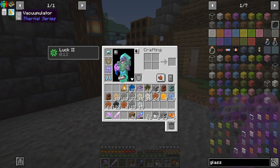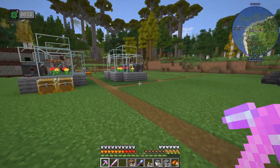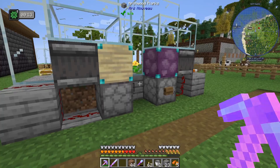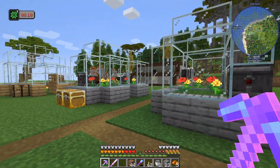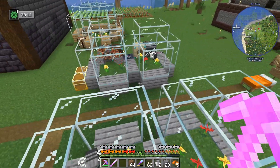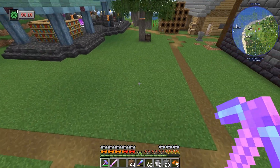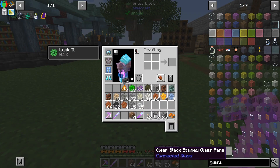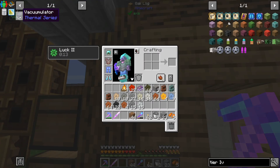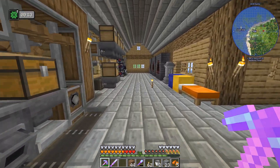I'll make another vacuumulator. I was kind of trying to hold on to the honeycombs because I want to set the filter to blacklist anything that's not a honeycomb. We'll set that up and then I don't think I'll touch these anymore. Maybe we'll chuck some bees in here if we need a specific resource, but next time we get into bees we'll be making the apiaries instead. I'll quickly whip up another vacuumulator and then let's get into something else.